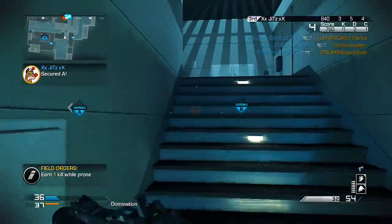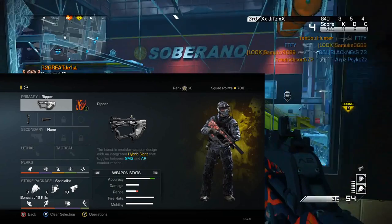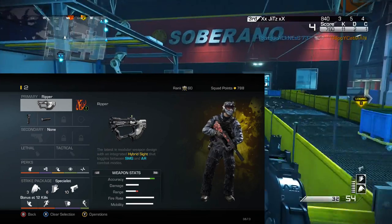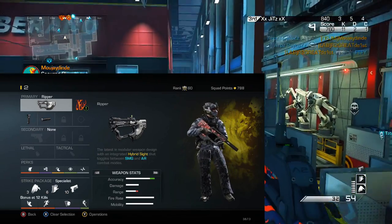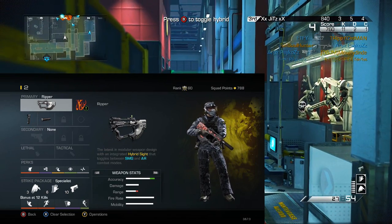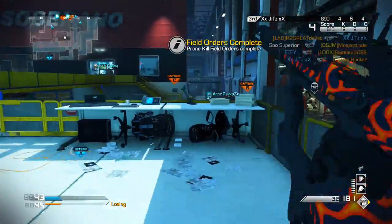As far as the class setup I'm using in this video — it'll pop up on your screen now — I'm using the Ripper with Grip and Suppressor. The Suppressor is nice to keep you off the radar if you're going for a big killstreak like a Chem Strike. The Grip keeps recoil down because with such a high rate of fire, you're definitely going to have some recoil to deal with.